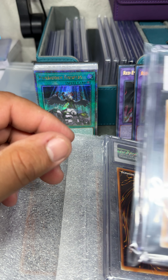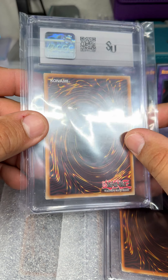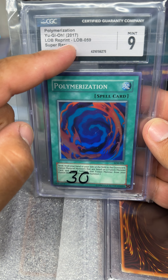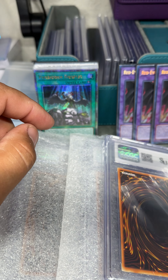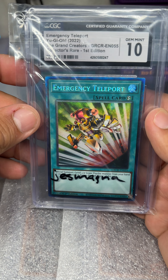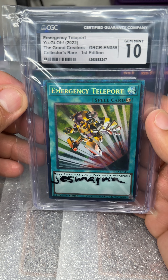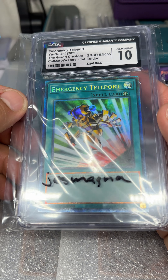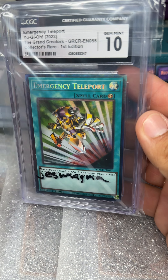Let's see what our first slab is here. A Polymerization, LLB Reprints, and a 9. Nice. Then we have Emergency Teleporter, Collectors Rare, first edition from the Grand Creators, and a 10. Nice.